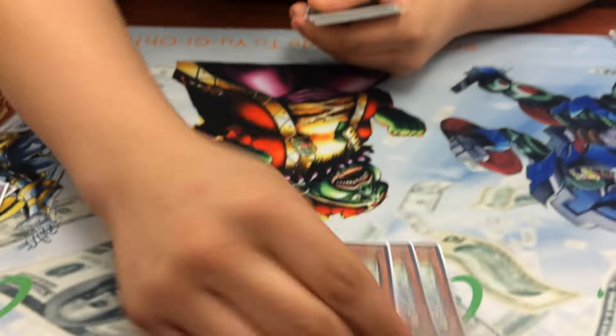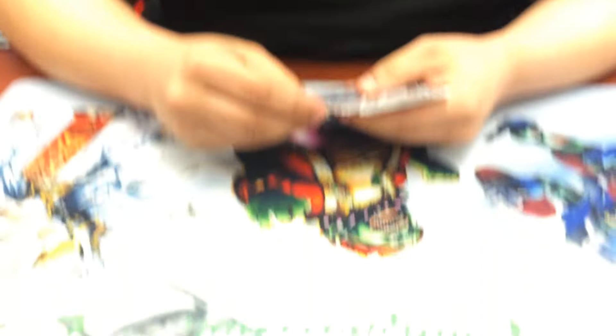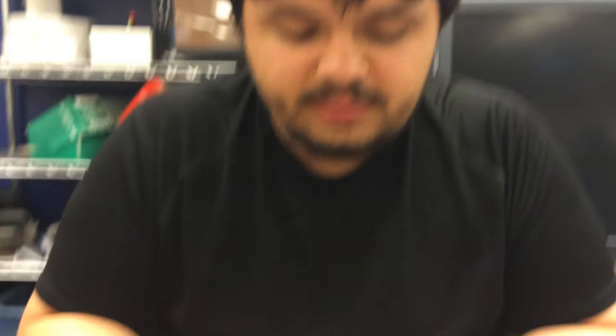And then the other one that you play three of is Maiden. Standard stuff. And then two White Spirits — mainly I play two just for banishing on your opponent's turn because of Pendulum scales and stuff like that, Cosmos, Monarchs. That's my main out to them. You ever thought about three? I have, but three tends to be just a little too bricky, so two is optimal.